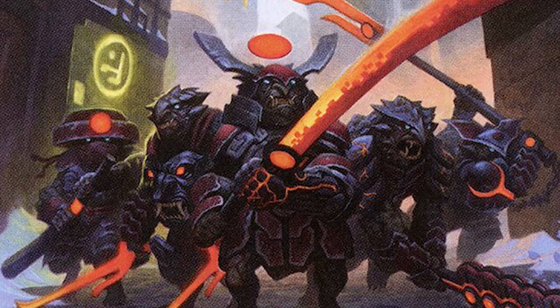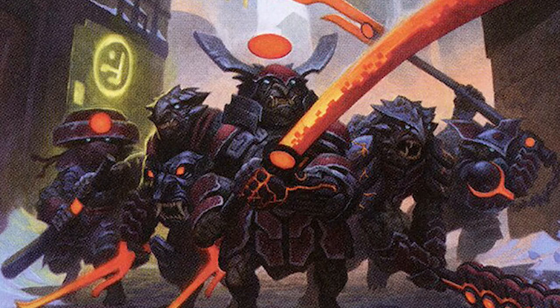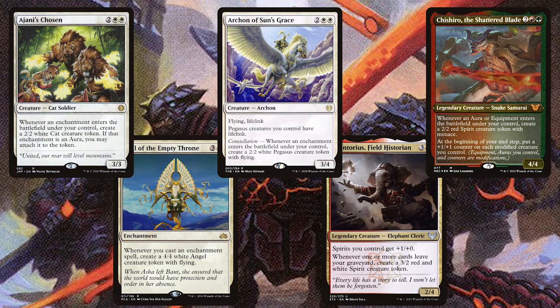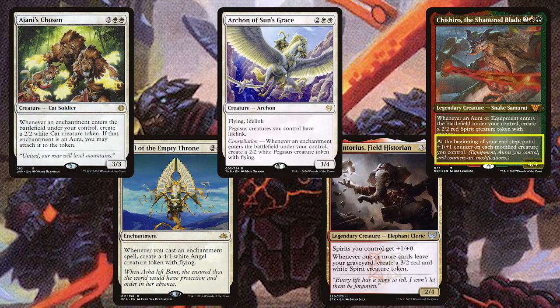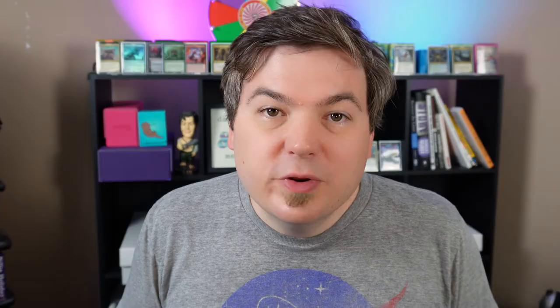We don't want to rely on just a few beefy creatures — we need a full army, so let's make some tokens. With Ajani's Chosen, Archon of Sun's Grace, Chishiro the Shattered Blade, Sigil of the Empty Throne, and Quintorius Field Historian, the majority of these will give us a free token whenever we cast an aura or drop one on the field. Chishiro also pumps our enchanted creatures, and Quintorius lets us benefit from Mazzy's exile ability, giving us a 4/2 spirit whenever one of our auras gets exiled.